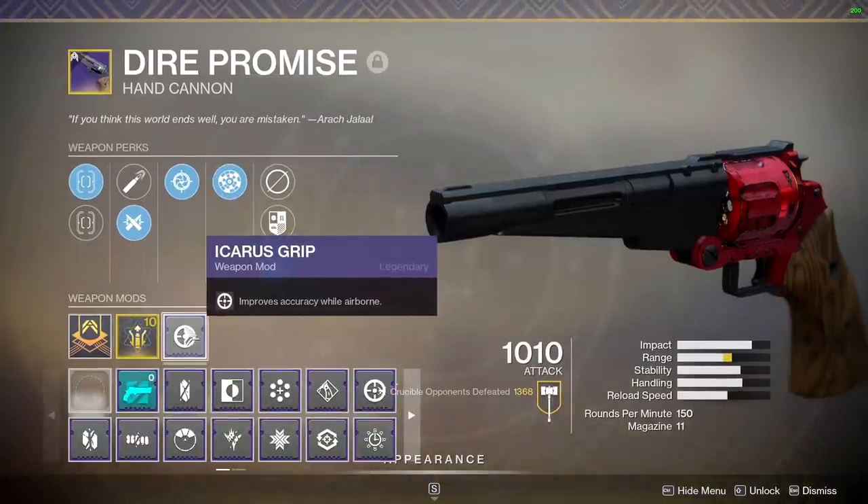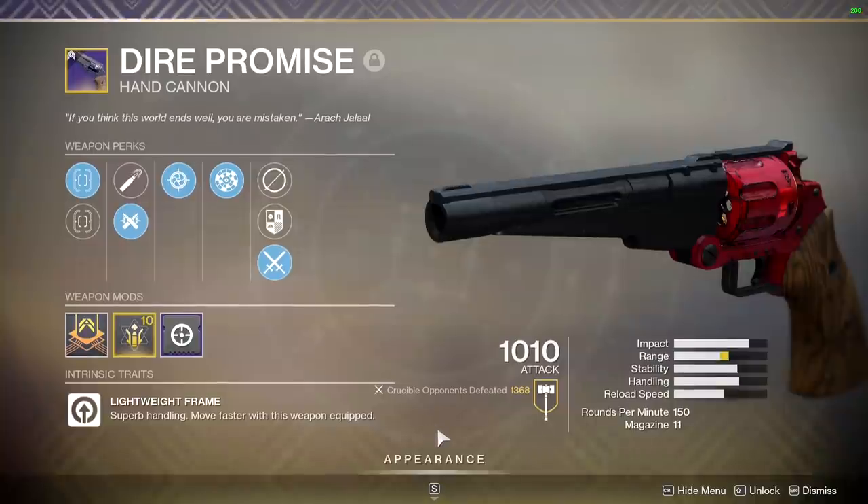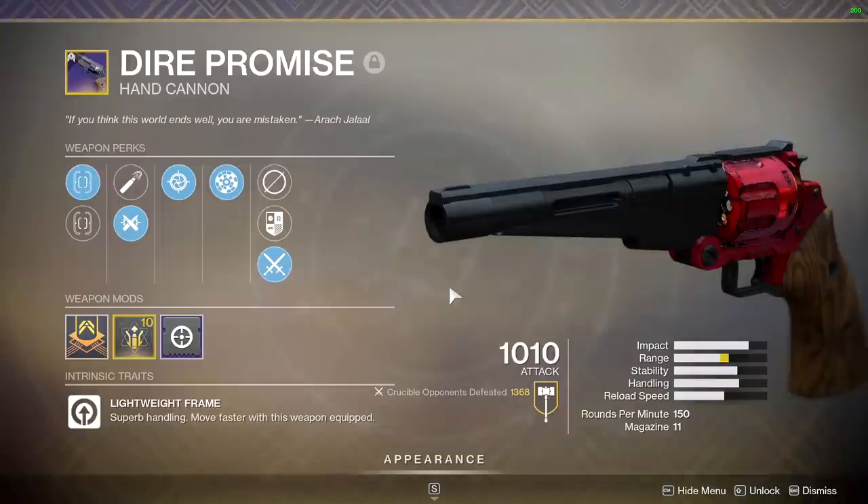I've got a Range masterwork and I'm using Icarus as usual on all my weapons, just for those jump shots. It's a 150 RPM hand cannon, Lightweight Frame - really solid. The downside is there's a difficult way to grind for it: turning in legendary engrams at the Cryptarch. Good luck with that, because it took me a lot to try to get a decent one.